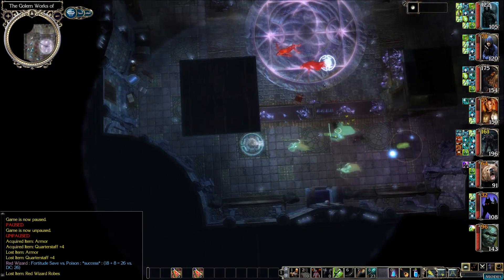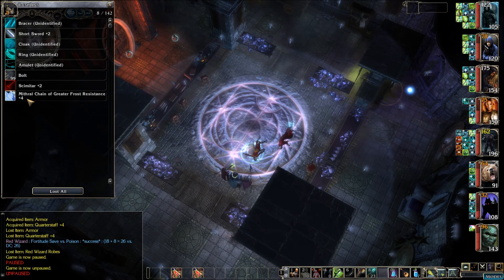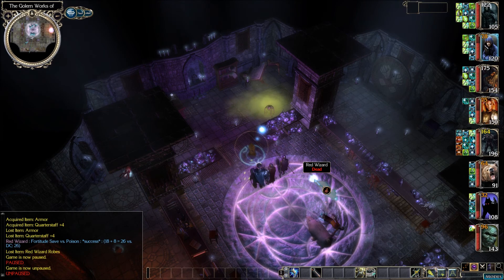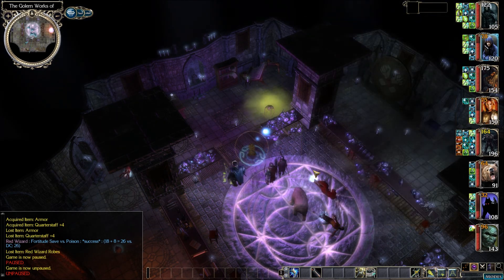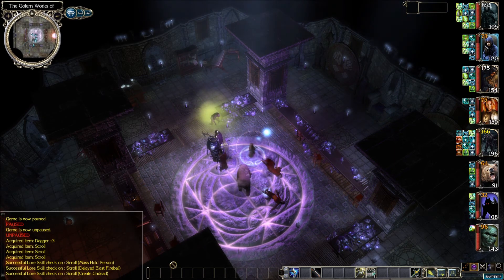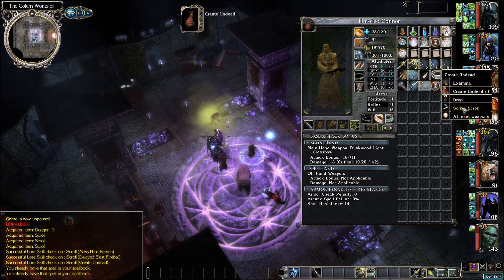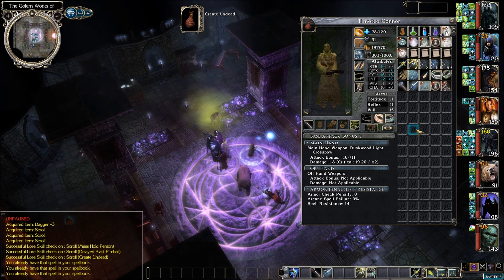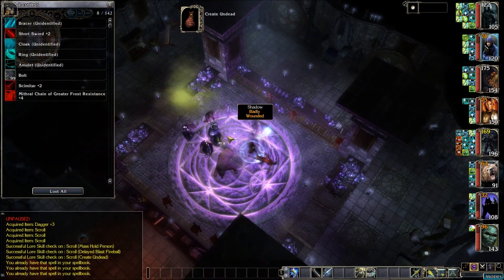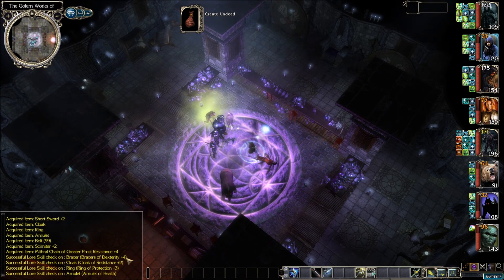Let's continue seeing what we have in the remains back here. This Thayan slaver has got all kinds of goodies — mithril chain of greater frost resistance plus four. Let's go to Timoteo to identify stuff. Quick sort. Ooh, a dagger plus three and a bunch of scrolls: mass hold person, delayed blast fireball, and create undead. We already have those. Dagger plus three — Timoteo can use that, so good, he needs a backup weapon anyway.